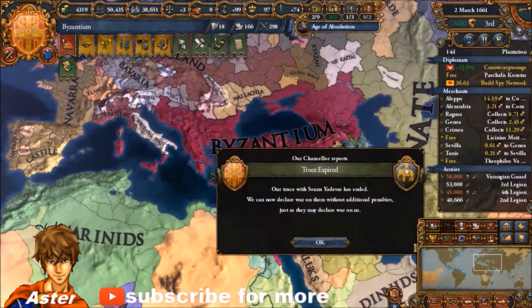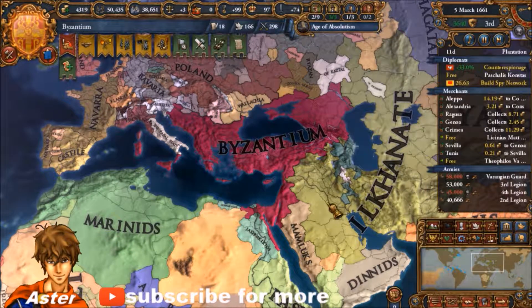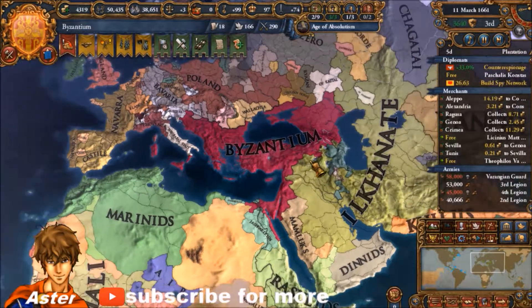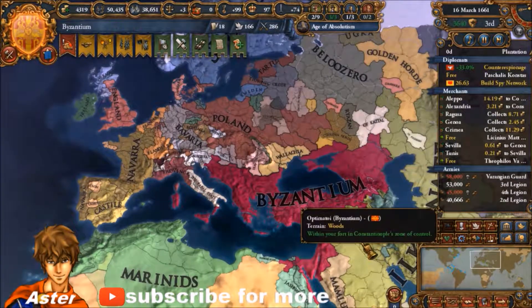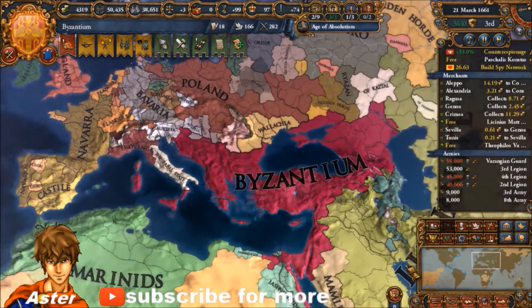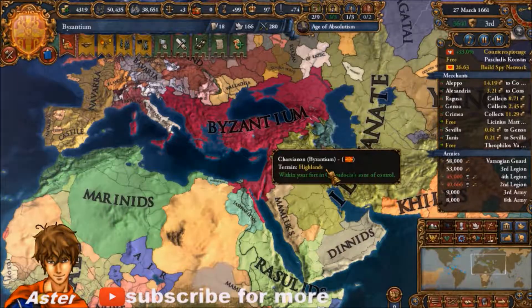I guess it's something to end the episode here. Hope you enjoyed it — if you did, leave a like, comment down below, and of course subscribe. This is Asf, signing out. Oh, we got Builder Plantations — cool. Anyways, see ya in the next video!